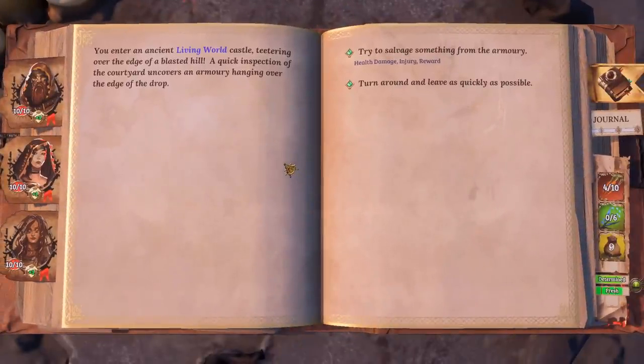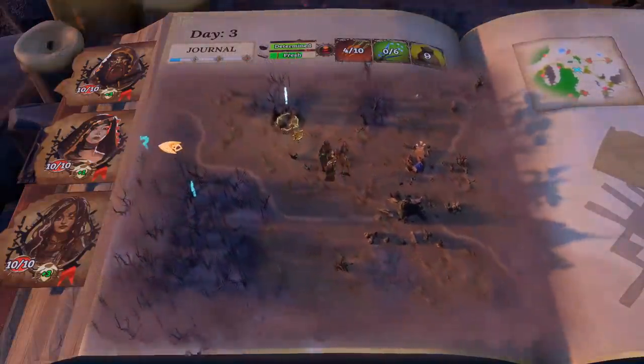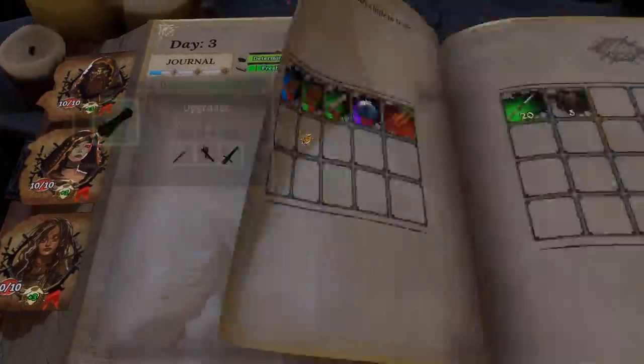You enter an ancient living world castle teetering over the edge of a blasted hill. A quick inspection of the courtyard uncovers an armory hanging over the edge of a drop — we'd take some health damage and might get an injury, but we'd get a reward. The injuries are permanent, effectively a debuff that stays on your character until you spend a lot of resources getting rid of them, so I'd rather not mess with those.